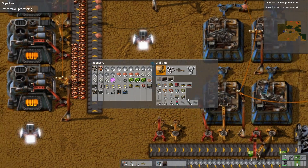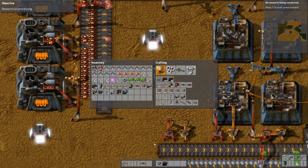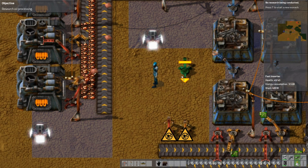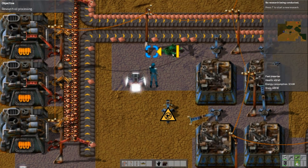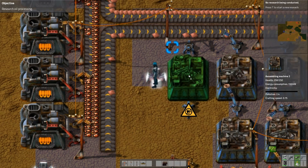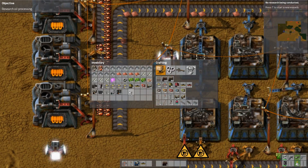We want it to grab from here, and we want it to grab from there. And I guess this one should be flipped around a little bit. And also, that should be going in this direction. Okay, then. Like this. And now we create one of these — make ourselves a power source.